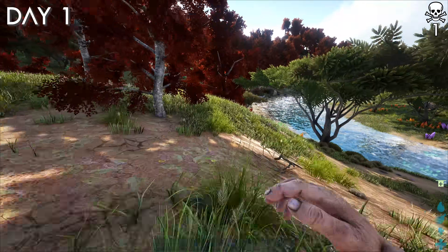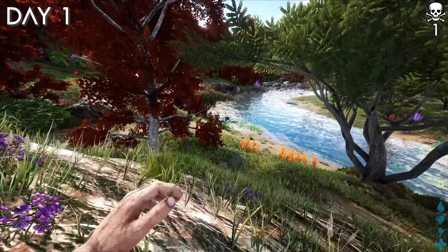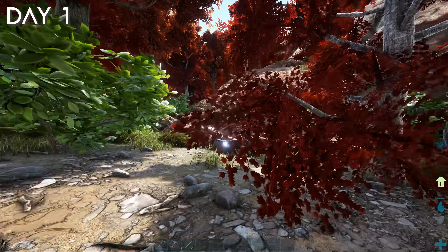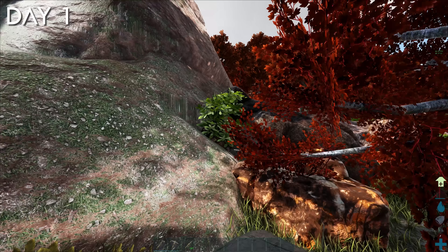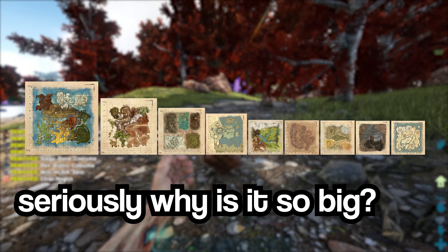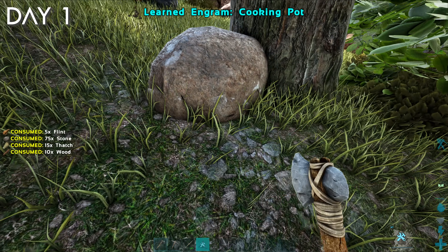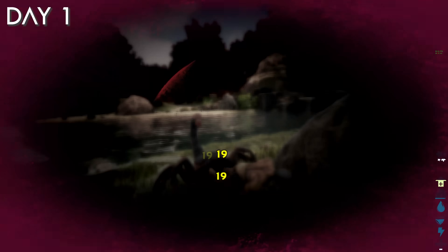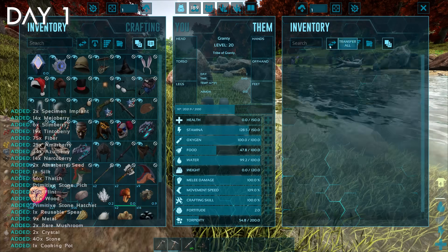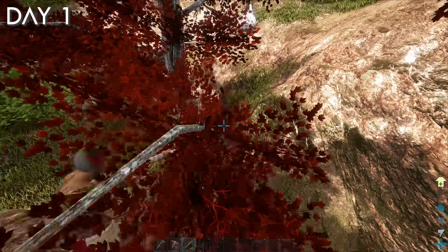I'm adding a death to the death counter every time I die, so comment below how many times you think I'm gonna die in this video. I've managed to get my stuff back and found a nice looking area near a river with obsidian and metal. I'm playing this 100 days on Crystal Isles. I managed to farm up a cooking pot to try and level up my character before I died to a level 24 scorpion, and I also died trying to get my stuff back, but finally I retrieved my stuff and trickshot the scorpion to death.